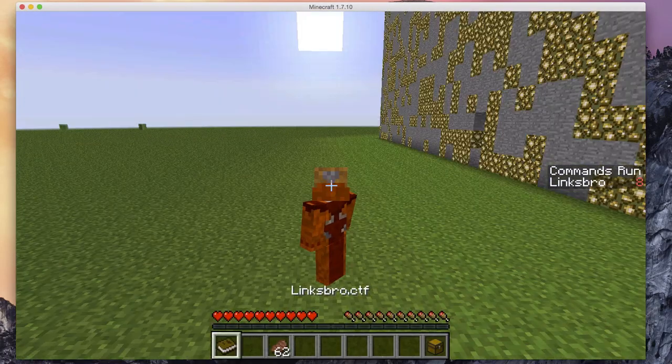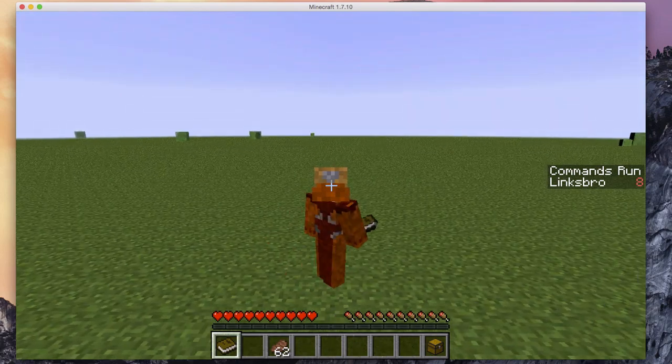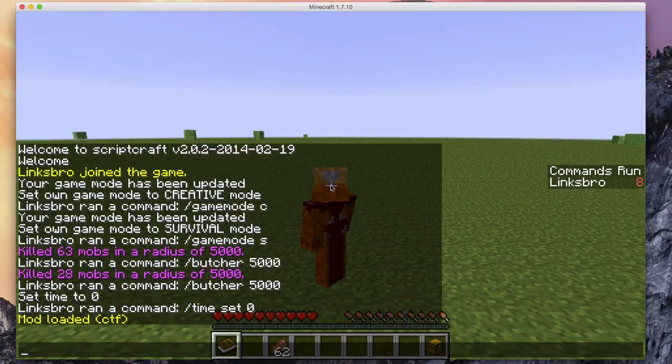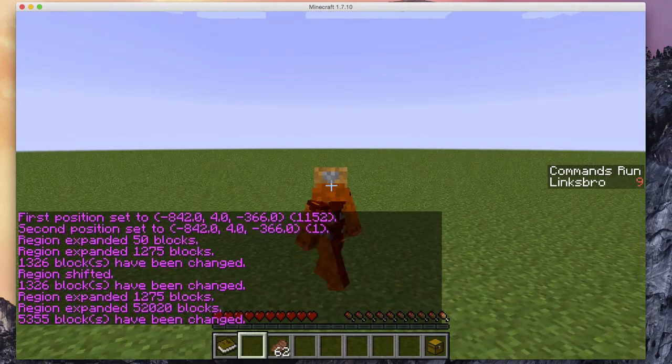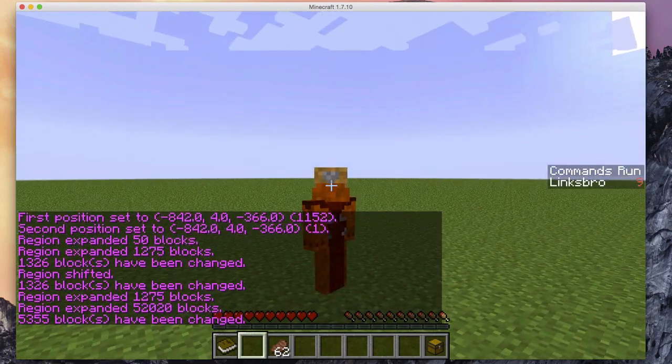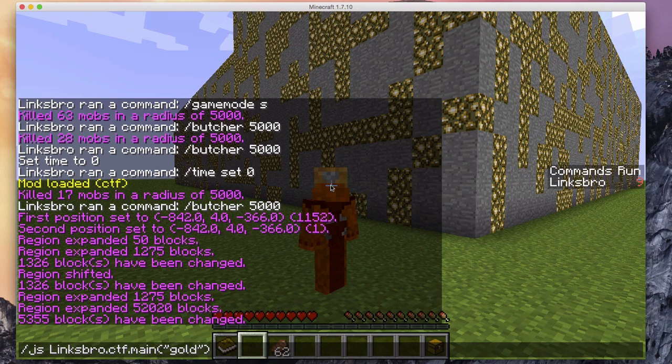Alright, so in this series we're going to make a Capture the Flag minigame. Let's check out what the final product is going to be. We just run the mod, wait for the arena to generate, and then we're going to run the mod again from the command line, but we're going to pass in what team we want to be on, which is either the gold team or the blue team.